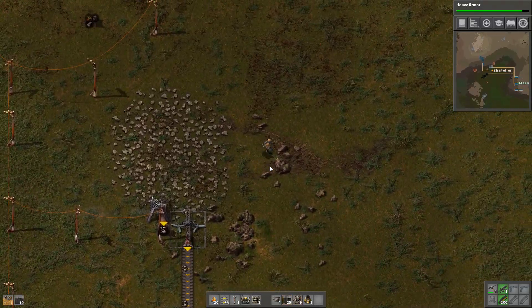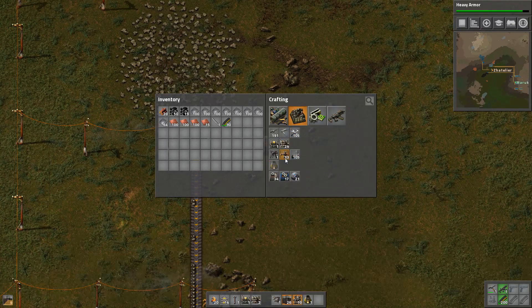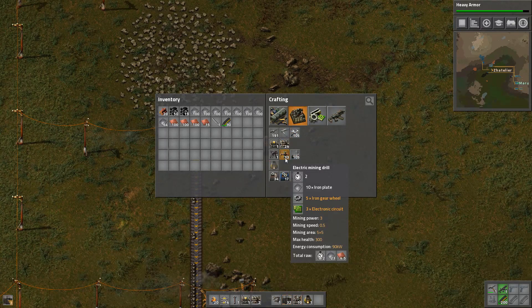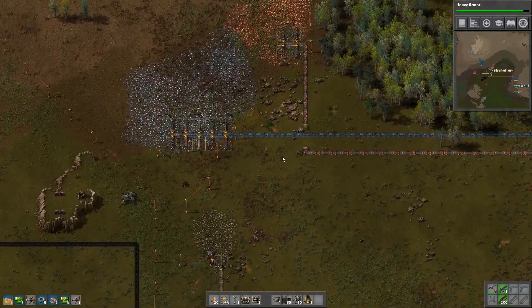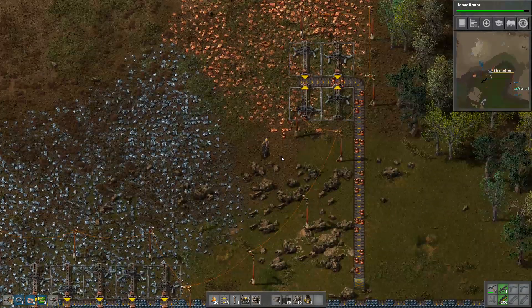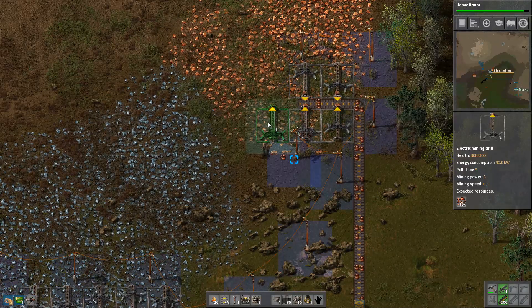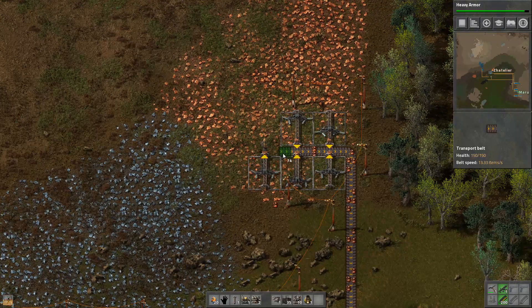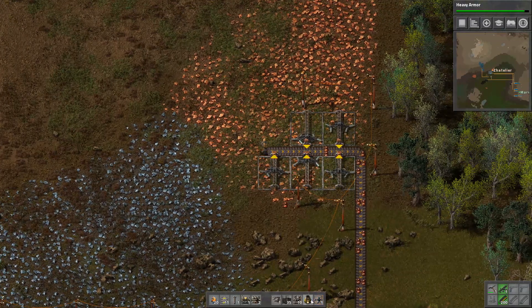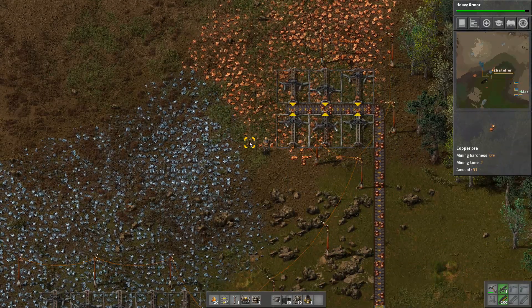Do you have any electric mining drills on you? No. I could craft them - craft only two and put them on the copper, please. Copper production is a bit wonky. We have only eight furnaces working, so we could up it a bit. Right now I'm using the copper like crazy.